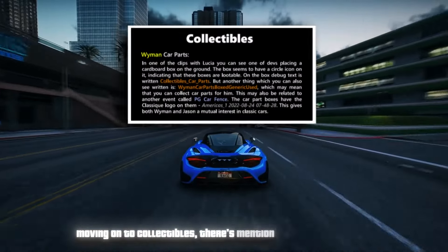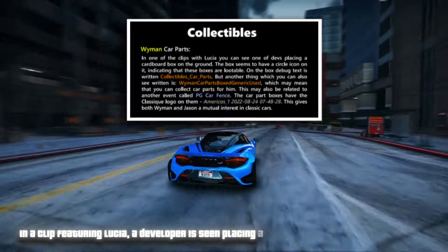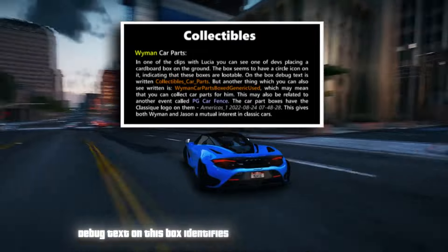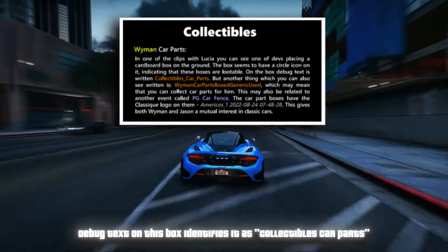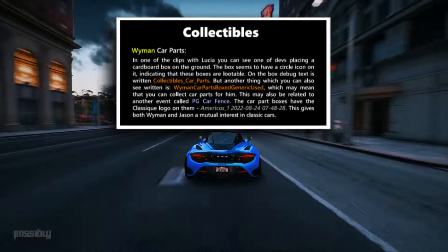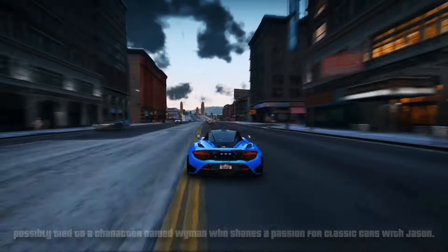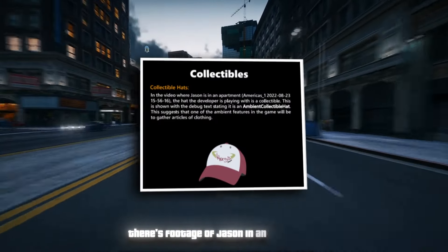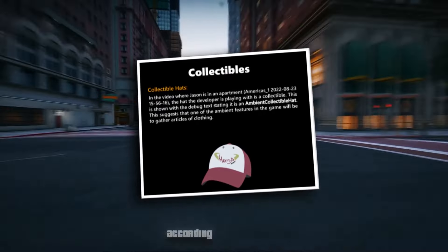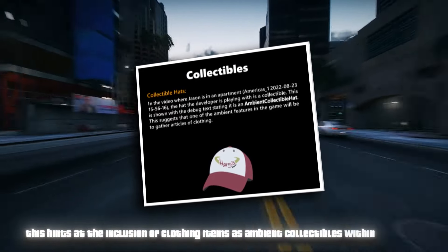Moving on to collectibles, there's mention of Wyman car parts. In a clip featuring Lucia, a developer places a cardboard box with a circular icon indicating it as lootable. Debug text identifies it as 'collectibles car parts — Wyman car parts boxed generic used,' suggesting players can collect car parts possibly tied to a character named Wyman, who shares a passion for classic cars with Jason. There's also footage of Jason in an apartment where a developer interacts with a hat labeled as an 'ambient collectible hat,' hinting at clothing items as ambient collectibles.